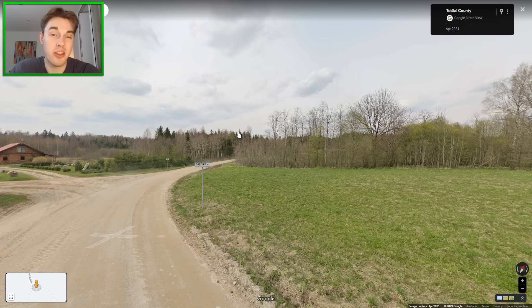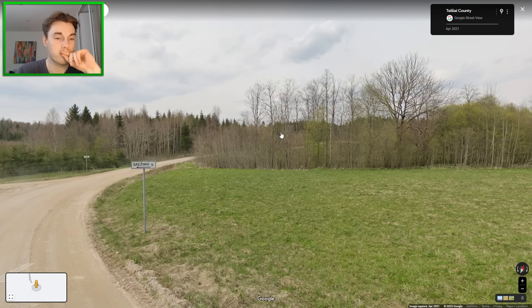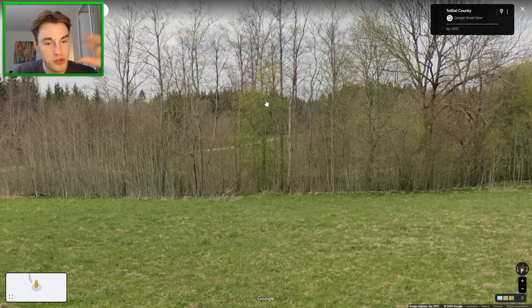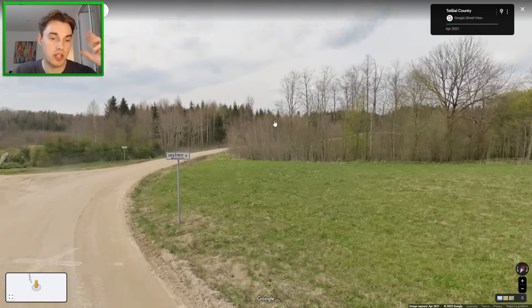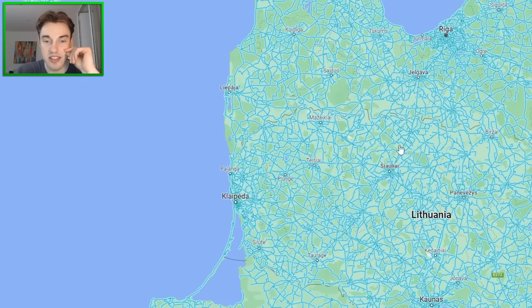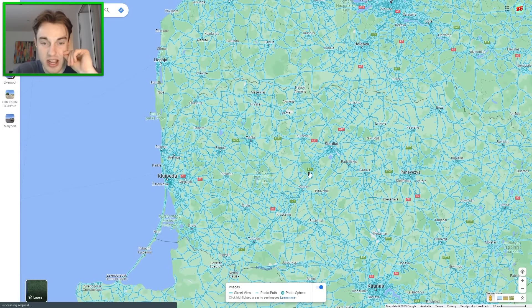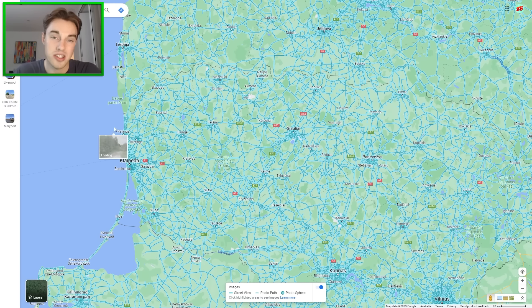One cheeky tip for Lithuania that only the pros know is that you get a lot of late winter, early spring coverage — you might have a few green leaves but very wintry looking scenery. That is found in the west of the country, though also the east. Clicking west when you see that kind of winterish Gen 4 coverage is a really good idea.